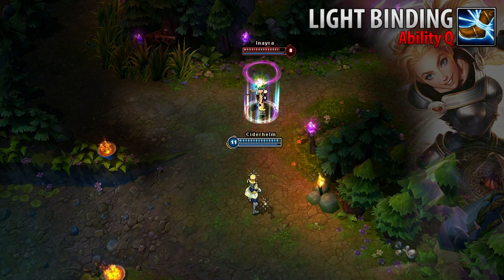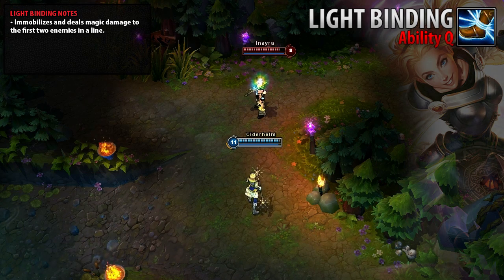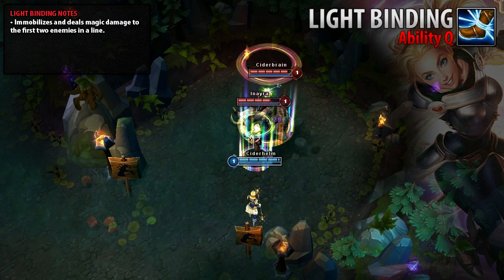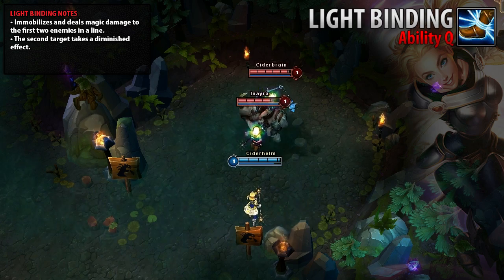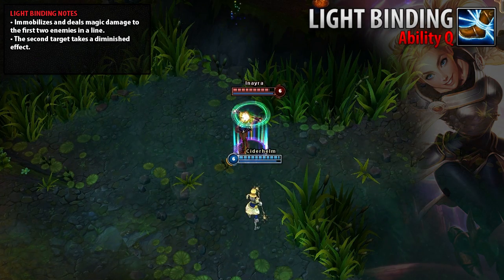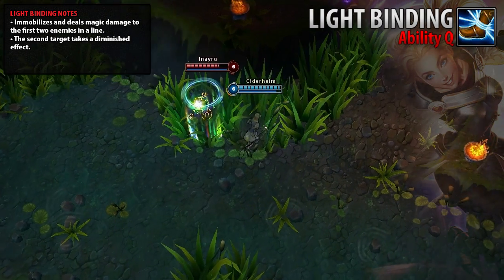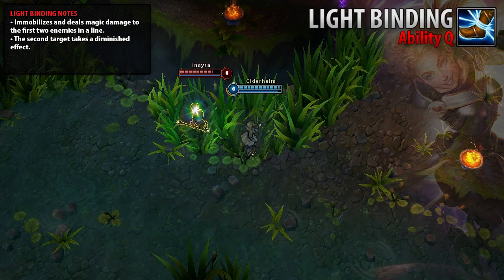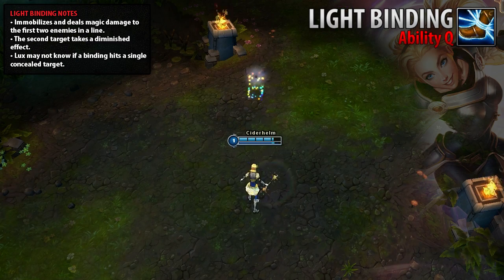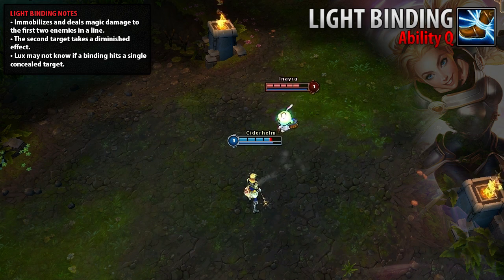Lux's Lightbinding is a skillshot that immobilizes and deals magic damage to the first two enemies in a line. The second target struck takes less damage and is immobilized for a shorter duration than the first. When Lux can see her target, Lightbinding will make an audible sound as it strikes them. However, no visual or audio indications are given if Lightbinding strikes a target she cannot see. Since the projectile continues until it hits a second target, Lux may be unaware if she has hit a target if she fires toward a stealth unit or into concealed terrain.